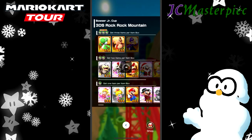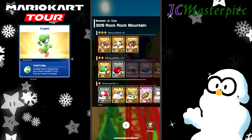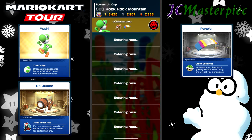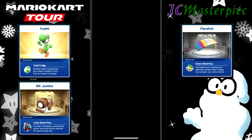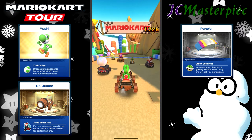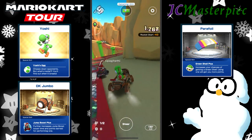Moving on to Rock Rock Mountain. We'll take Yoshi with the DK Jumbo again and the Paraglider. And off we go — 12.26 put me in like sixth from pole.